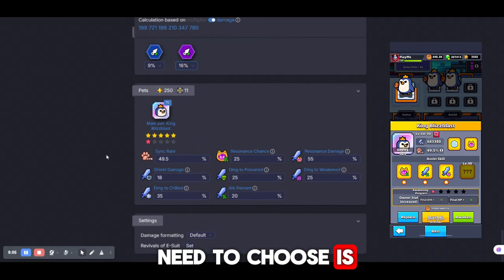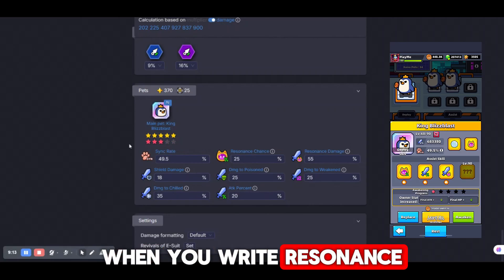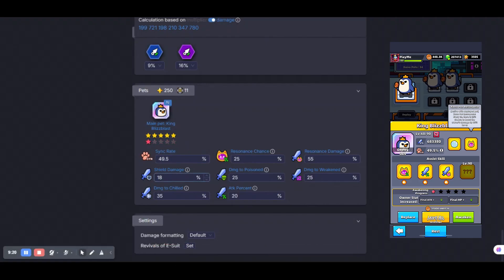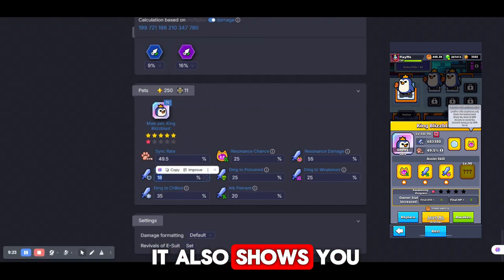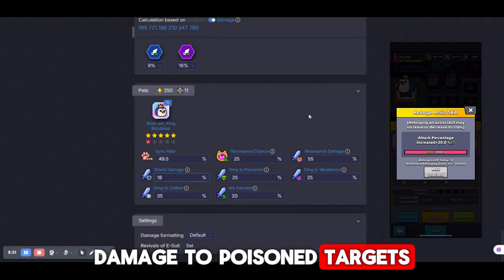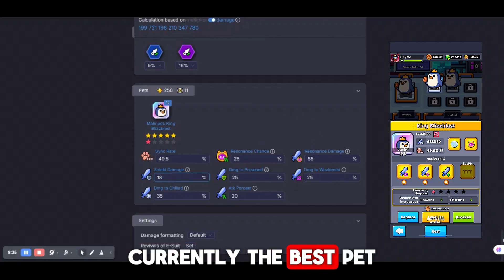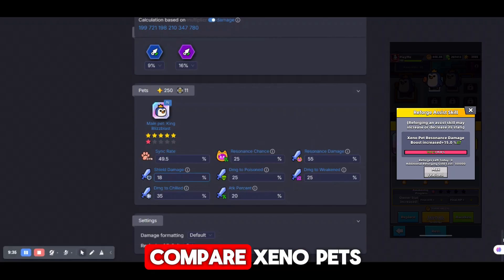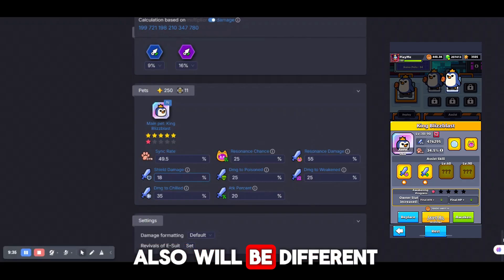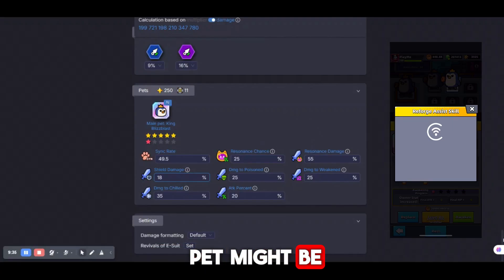The next thing to choose is the pet that you use. With normal pets there's nothing hard, but it's more complex with Xeno. When you write resonance chance and resonance damage, you can check the deployed pet. In Xeno pet resonance it will show you the total amount. Above the Syncrate it also shows the total, but it's better to check in detailed stats. Increasing damage like shield damage or damage to poison targets you'll need to add from all assist skills of your deployed and assist pets. Currently the best pet is Penguin. If you want to compare Xeno pets, take into account that when you switch, you'll have different assist skills, so the numbers will also be different. If you don't have a lot of cookies, switching to another pet might not be the best idea.